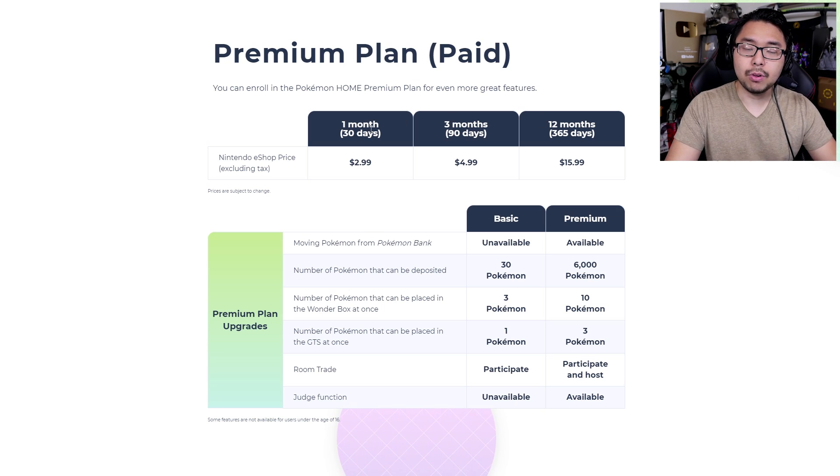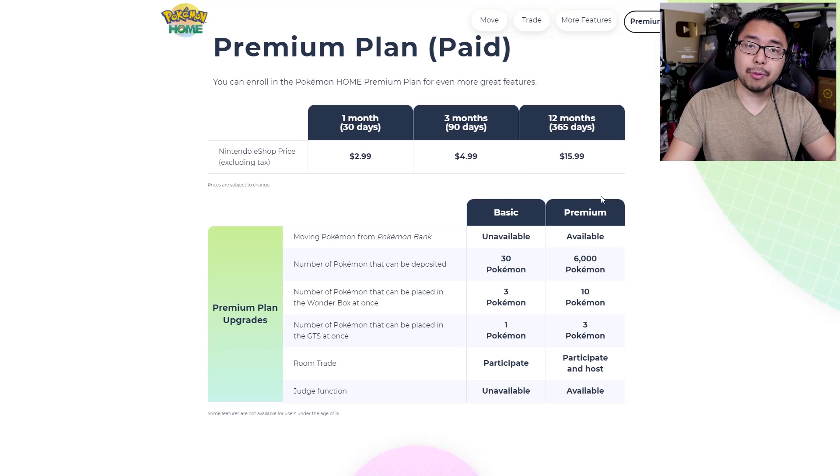For one month, you can pay $3. For three months, you can pay $5. And then for a whole year, you can pay $16. Obviously the most cost effective version of this paid service would be to go for the $16 version. But if you want to just try this out, you could go for $3 a month. There is a basic version that you don't have to pay money for, but it comes with a lot less features.